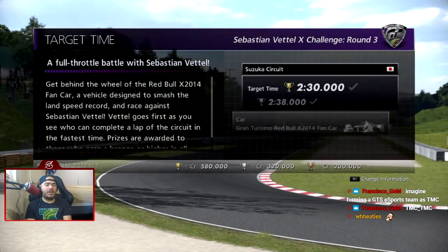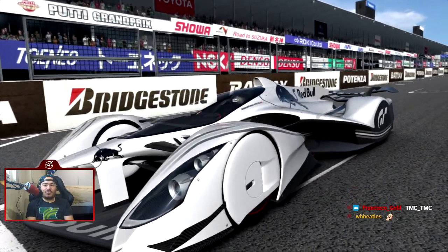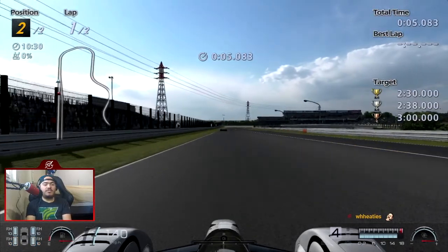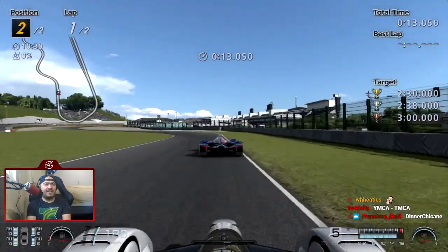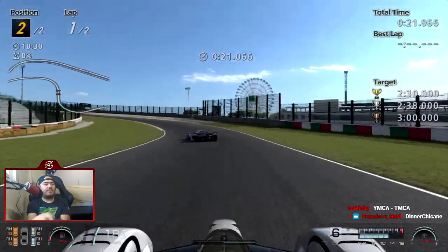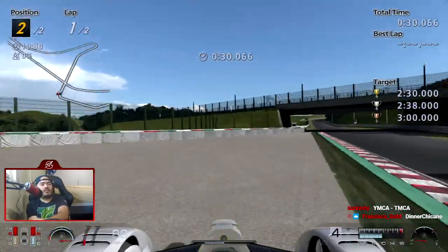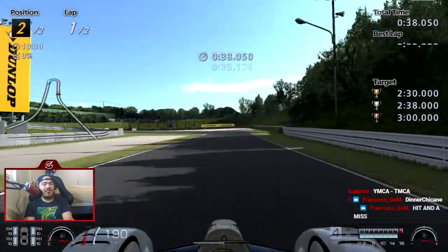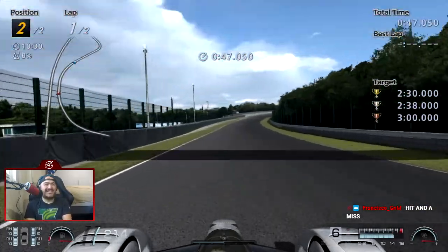We're gonna get an easy win. The team name would be TMC underscore chicane because I'm DNA chicane — or as Defy called me, 'DNA chicane.' Just remember the steering is really wonky on this car. I tried to kill Vettel at the start but failed miserably — we might have to redo this. Actually we're gonna keep going because the time limit is lenient enough.